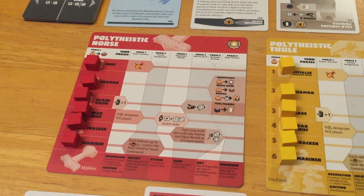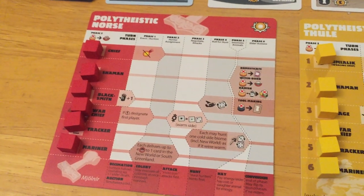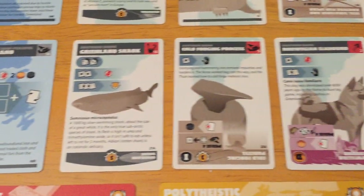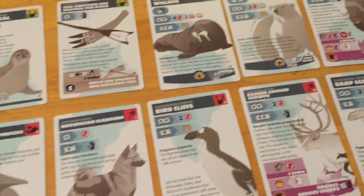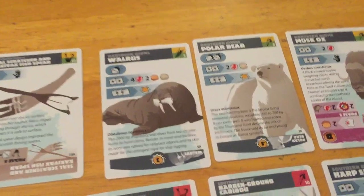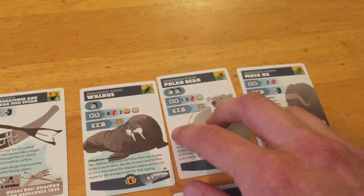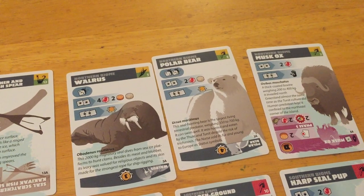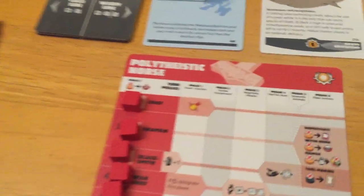Of course you're not just surviving, but also winning. Winning is determined by victory points. If you're polytheistic — the state everyone starts in — your victory condition is based on trophies. Certain animals you hunt, if you roll triples or doubles, you can take them as trophies. You turn them upside down in your tableau to designate them as a trophy worth victory points. So if you're hunting the polar bear and roll triples, you can immediately place it into your personal tableau as instant victory points.